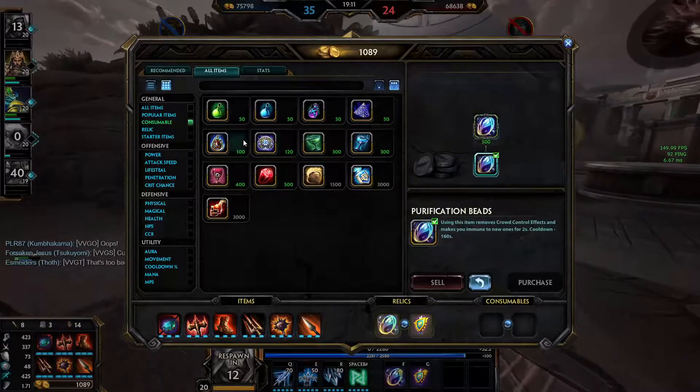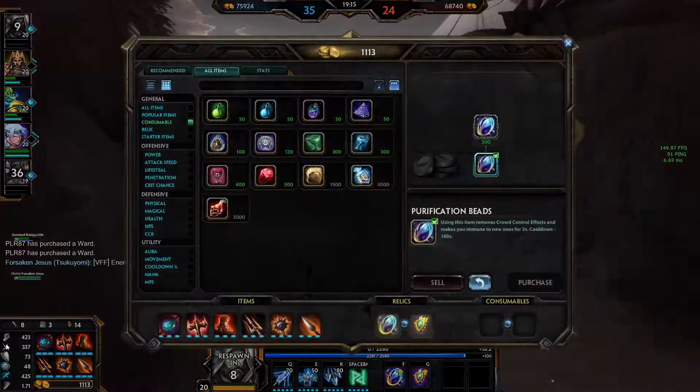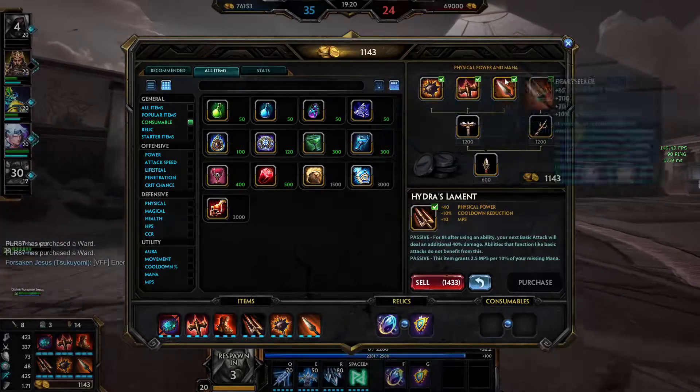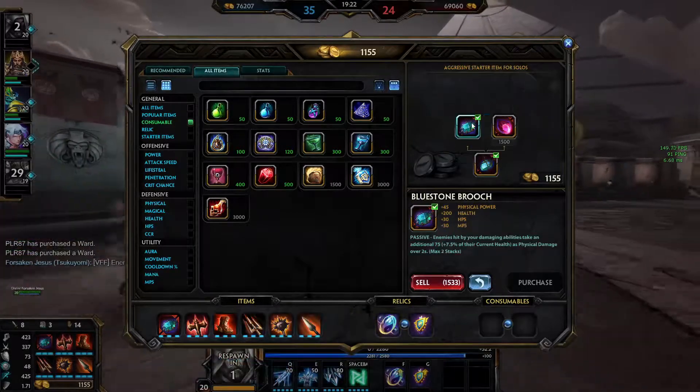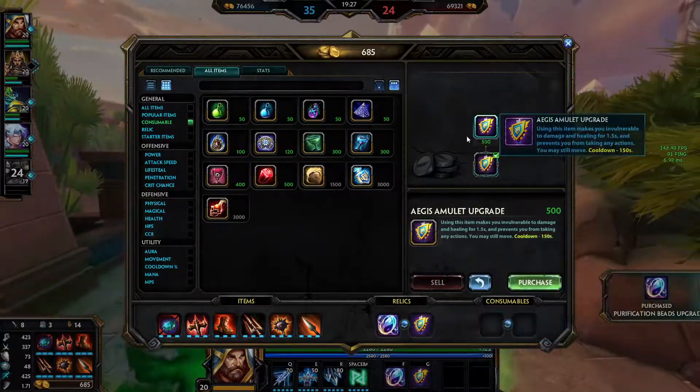We finally got the full build — let's see what it can do. This is the full build right here. We got the whole Dominance tree going, we got our boots going, we got a buff, loose, and Bruch going. I will upgrade the beads and my Aegis.